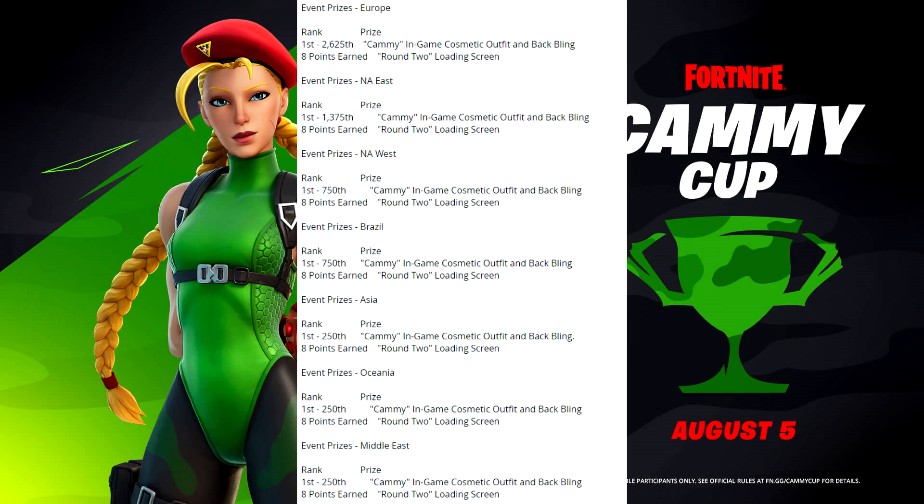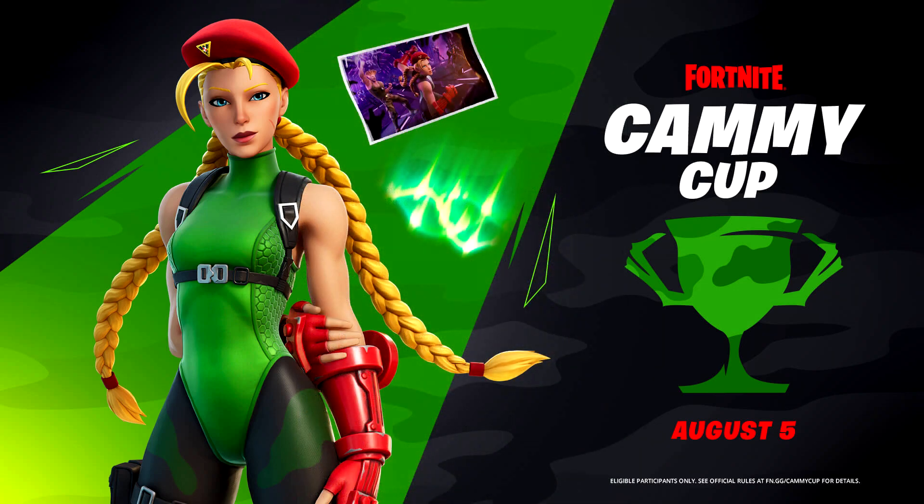For prizes by region: in Europe the top 2,625 teams get the Cammy outfit and back bling; NA East it's the top 1,375 teams; NA West and Brazil it's the top 750 teams; and Asia, Oceania, and Middle East it's the top 250 teams. You need eight points for the loading screen. Unfortunately you cannot get the Guile skin early - it's only Cammy. It's worth trying though, since winning the loading screen might reduce the bundle price by a few hundred V-Bucks.